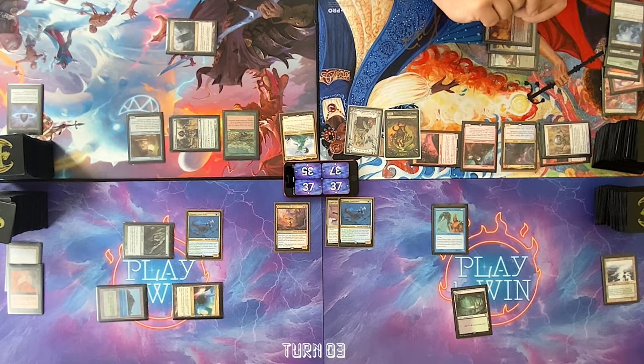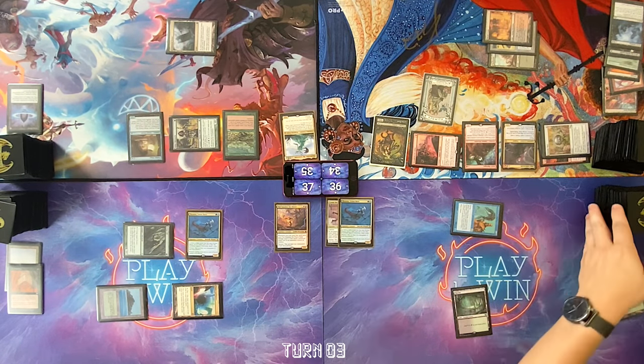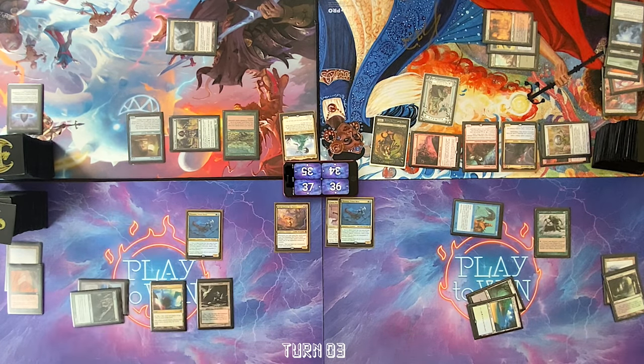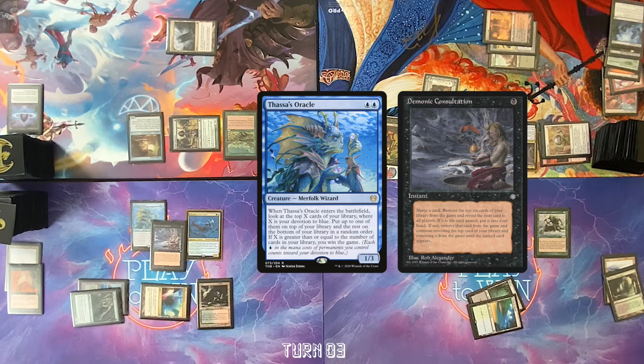Go to my turn. Draw, play land, hit you for three. Do a little fetching. Survival of the Fittest. Pass the turn. Untap, draw a card. Bloodstainmire. Cast Thassa's Oracle — hold priority on the trigger. Pay one life with Mana Confluence. Cast Demonic Consultation. Graveyard decks are going great so far — quick win. Happy Halloween, everybody.